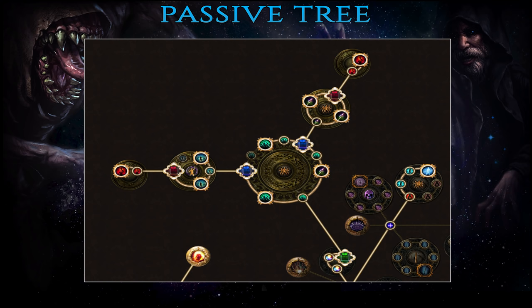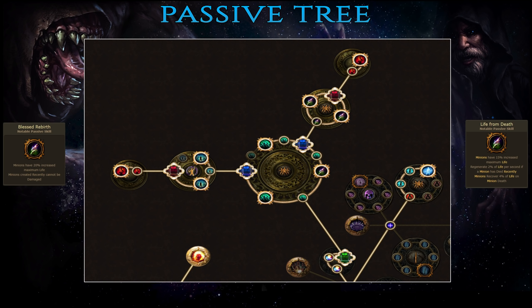Then there are two different medium cluster jewels. The first one is crucial to your minions' survivability — Blessed Rebirth will increase your minions' HP by a large amount and make them invulnerable for 4 seconds after being summoned. Without this passive, phantasms will die before being able to deal most of their damage in higher tier content. The second passive on this cluster jewel is Life from Death: every time one of your minions dies you gain a big life regen buff for 4 seconds while the other minions recover 4% of their max life instantly. When phantasms exceed the cap, the oldest ones are replaced — this counts as dying and triggers the passive, so spawning 5 phantasms at a time heals the rest of your army for 20% of their max life, which is monumental for your Animate Guardian and Spectres.